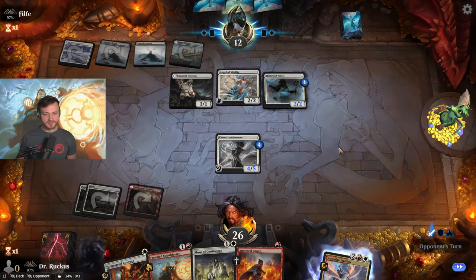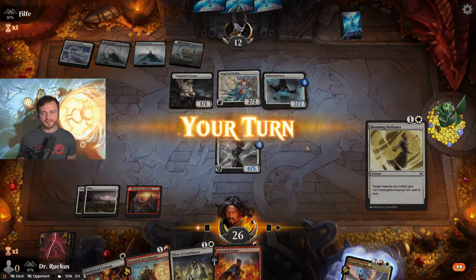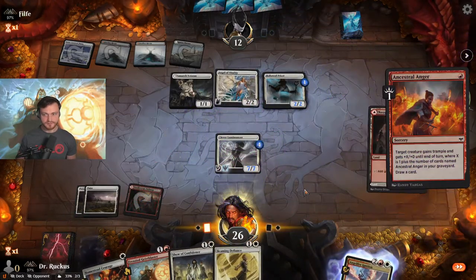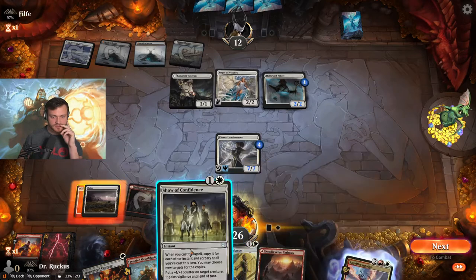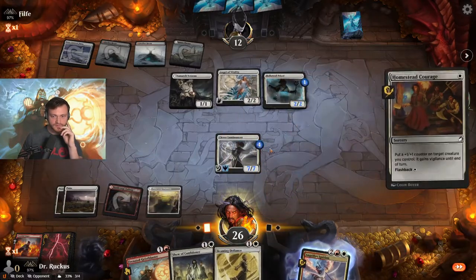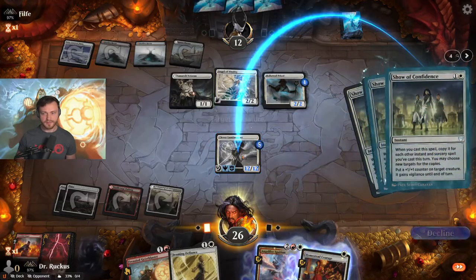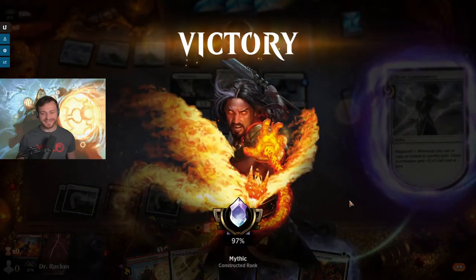This deck should be lighter on removal than what our opponent's playing. Kabira Takedown in, but too small to handle us. Cheeky attack coming in there. Start with the Anger — give this guy trample, draw a card. We do hit more land — can play this on red, although we don't necessarily need to. Then go Homestead Courage, Show of Confidence, that might be enough to win by itself. Play this on white — Homestead Courage goes here. That might just be game by itself. We have trample, copy, copy — this deck is kind of ridiculous. Descent 1,624 mythic.